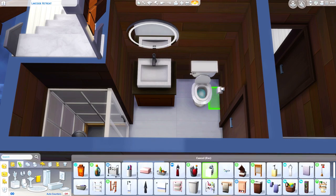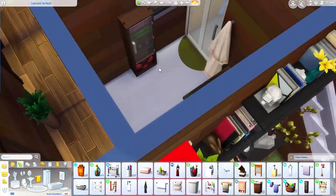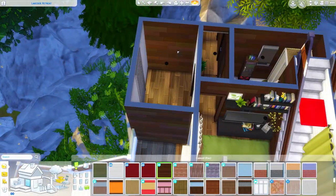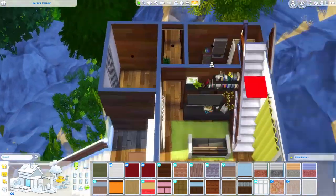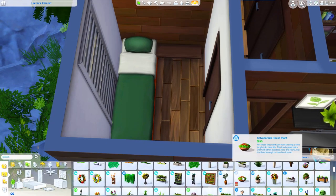This is the bathroom. I used the sink and shower from Seasons — they're some of my favorites. They really fit the color scheme I had going on in here. They feel more industrial, but they also have a modern element that I thought fit really well with this house.